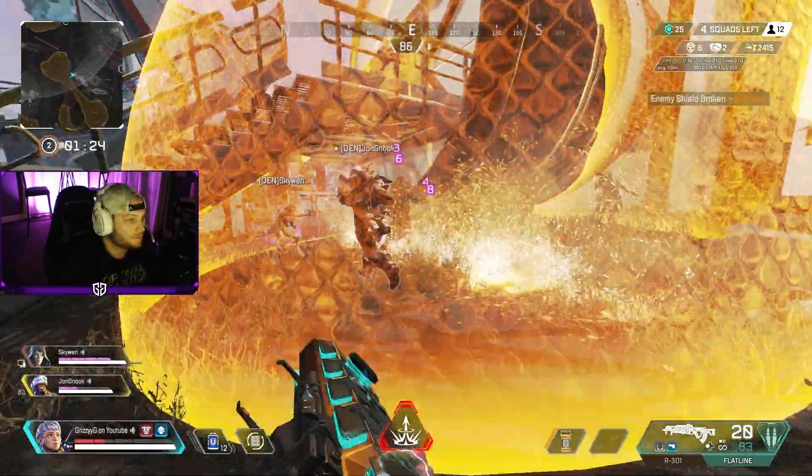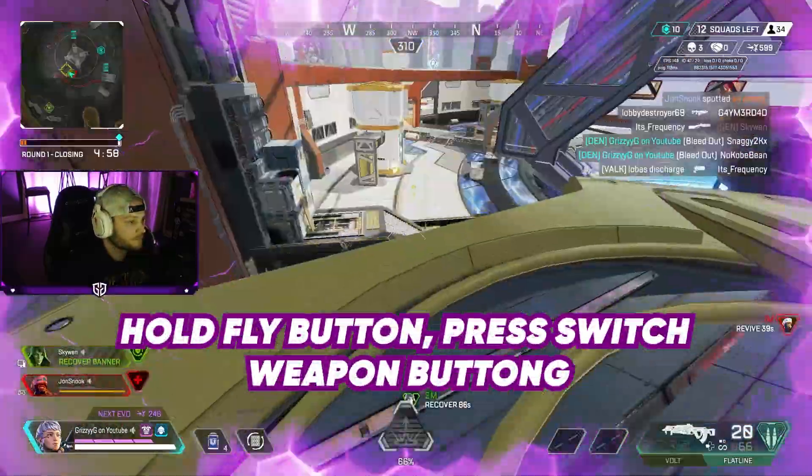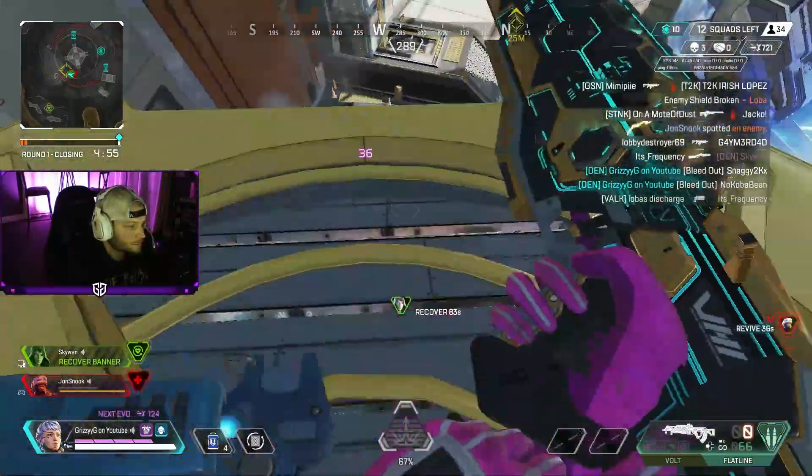On an Xbox controller, all you have to do is hold the button to fly, tap jump while mid-air, then hit Y immediately to change weapons — and you're good to go.